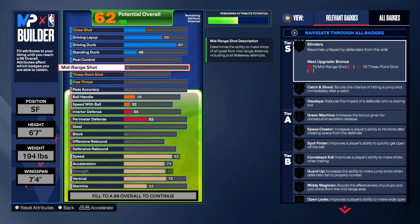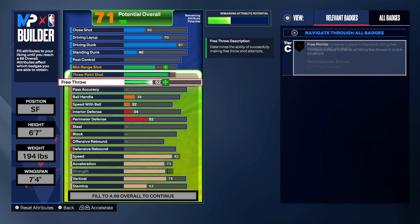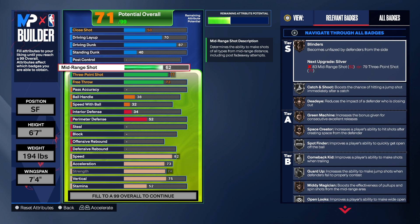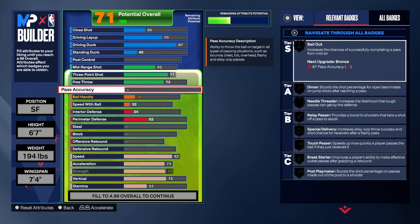Now this is the part everybody's not going to like — I don't even like it. We have a 77 three-point shot; that's the highest we can get without changing the build name. When you take it to a 78 it does change the build name — I'll test that in a moment. The mid-range shot is at 62, and that's ugly. I'd at least like it at 72 or even 76. Some people will say the build is trash because of that, but in order to get this build name you have to put so much into other categories that it doesn't leave room for everything else. If you say the build is trash, make the same build name and see what you can get.